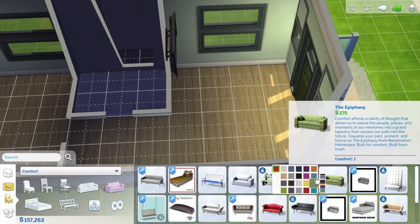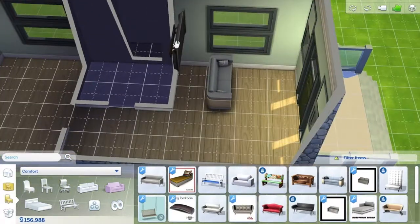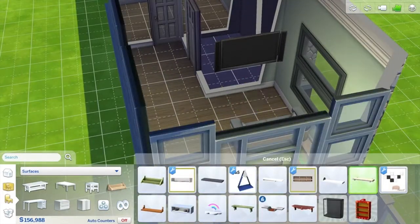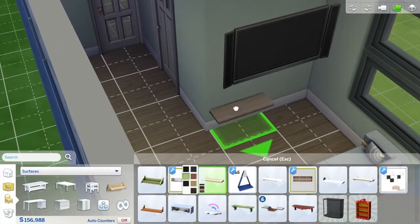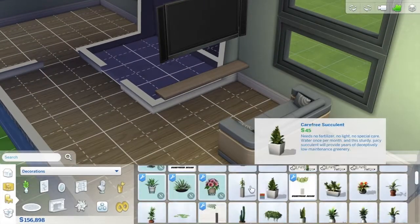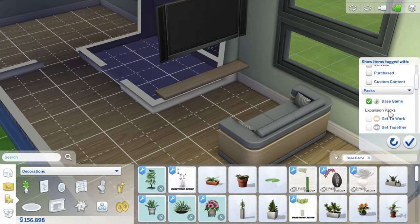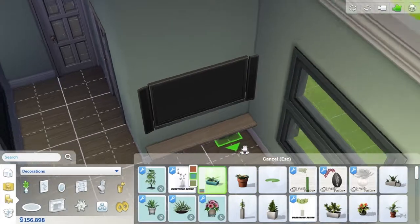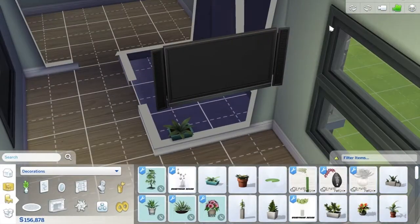I put the TV on the wall so it wouldn't take up space with a TV stand. Going through the couches, I found one from the base game that looks kind of modern — not square or grandma-ish — so I chose this one with a light blue and pine tree design. I put a shelf underneath the TV instead of a coffee table to save space, but I still wanted something there rather than a blank wall. I added a little plant in a blue pot right underneath the TV.